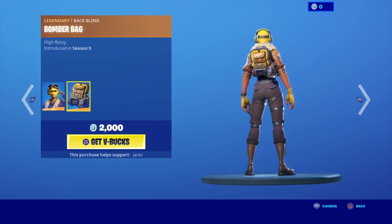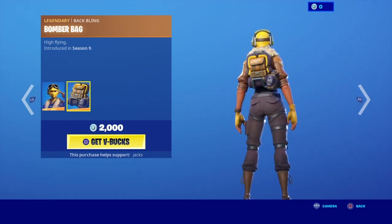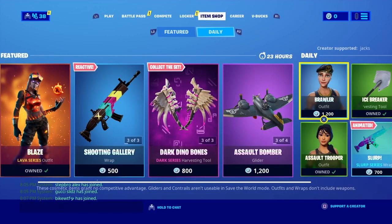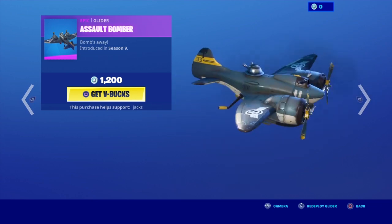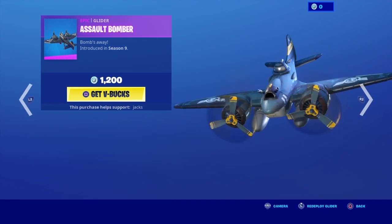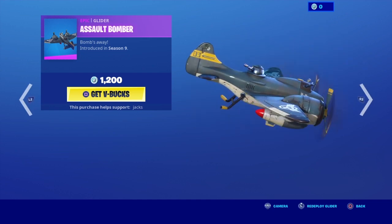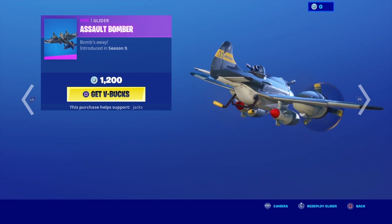Then we have Velocity with the Back Bling Bomber Bag — it's pretty good. Then we have Assault Bomber. Get a little redeploy. Pretty cool. It also has missiles at the bottom — you can see them in the back and in the front.